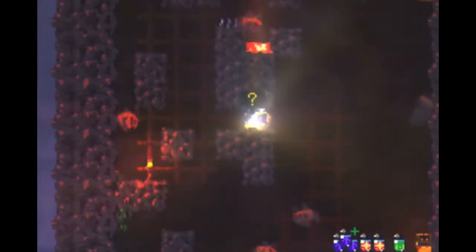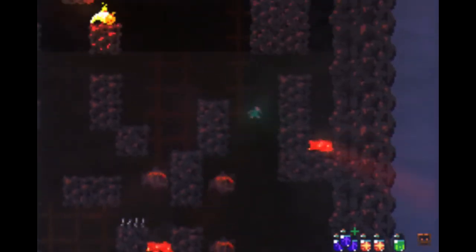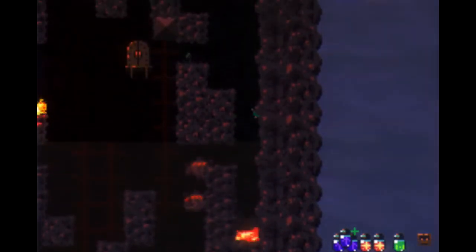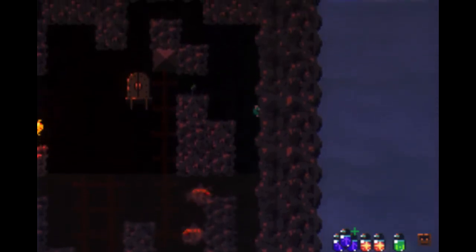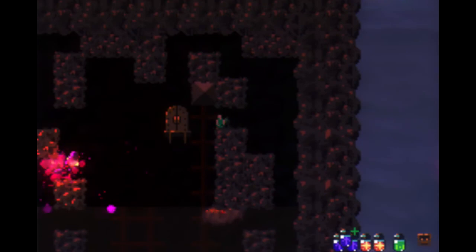Yeah, this is actually way nicer. Let's pop open this treasure chest — spear stored. How do I use it? So many mysteries of this game. You can't come out of the water, can you, you big asshole? That would be famous last words if you just popped out of the water.